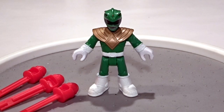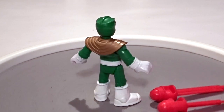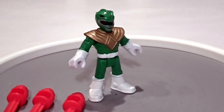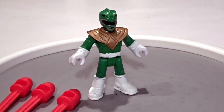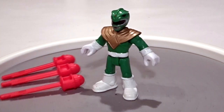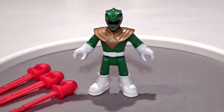So here we have our green Power Ranger. He comes with these blasters — he actually came with like ten of them. These are the three extra. Let's take a look at him. He moves just like everybody else in the Imaginext family. Our monster is behind him.